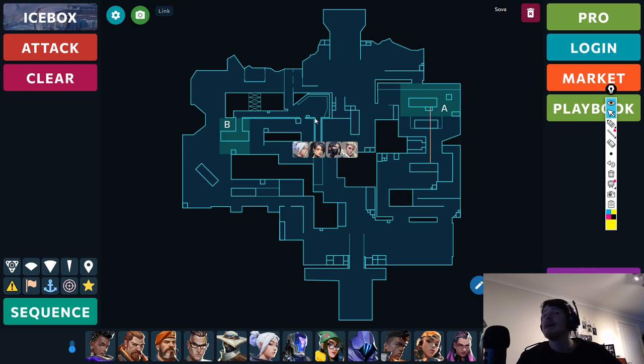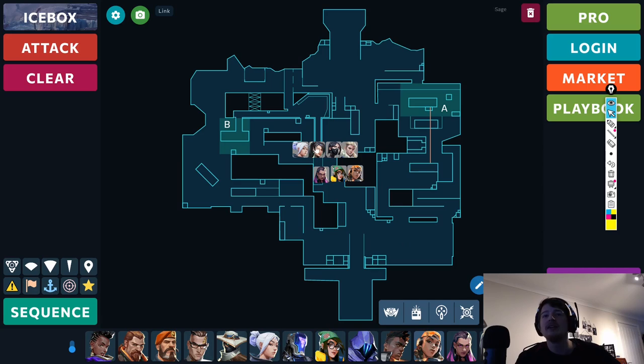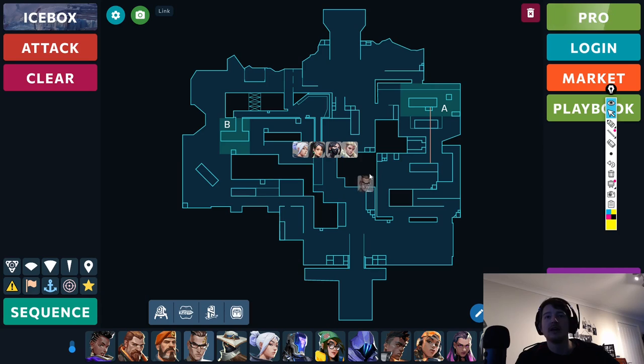Before we do that, we must first talk about the meta agent comp for Icebox. These four plus normally Reyna — some teams go with Killjoy instead, some might go Raze as well. These four at the top are essential, and Reyna was the next most picked as the fifth option. I expect Chamber will come and fulfill that role for Reyna, giving the same benefits plus more. Icebox is perhaps the most solidified map in terms of meta, with these four being essentially 100% across pro teams. Everyone runs these four agents here — it's widely accepted as the correct comp.